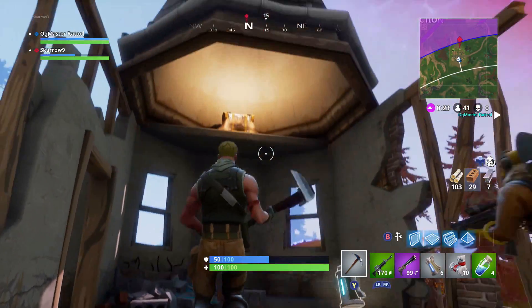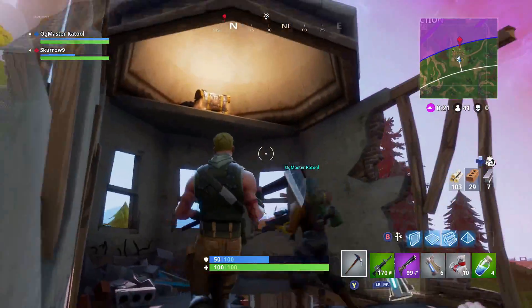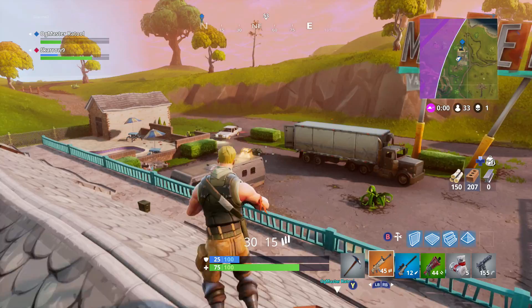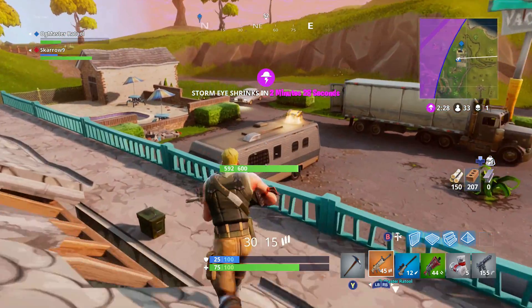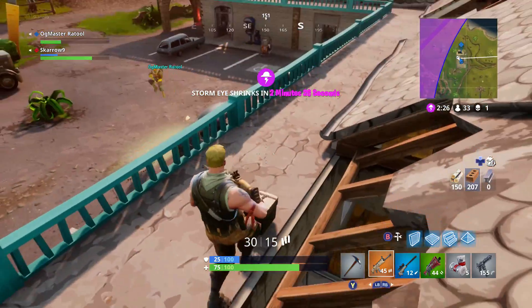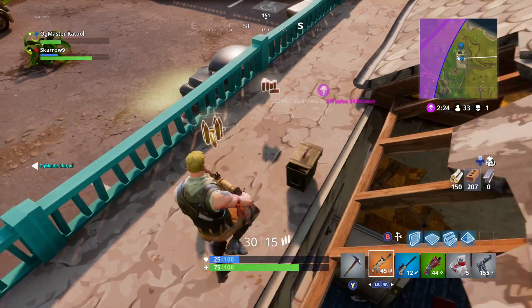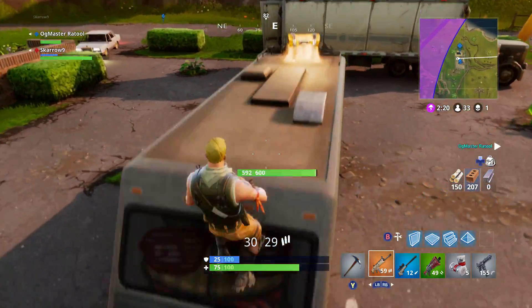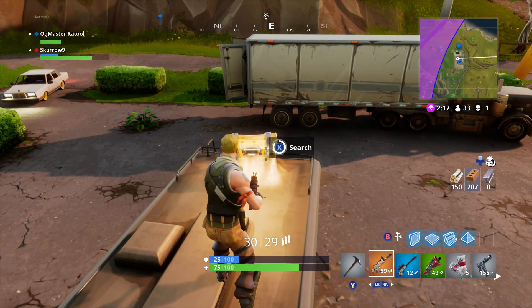From this point you can continue on anywhere on the map. That's your initial looting route to give you a good chance of winning. Depending on where the zone goes, I'd recommend heading straight east to the new motel location, or going down to Pleasant Park — it really just depends where the zone loads in.